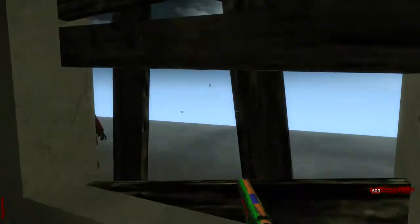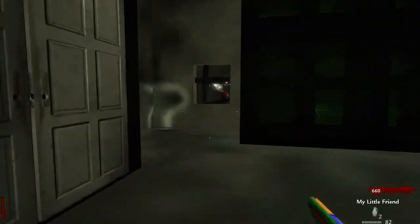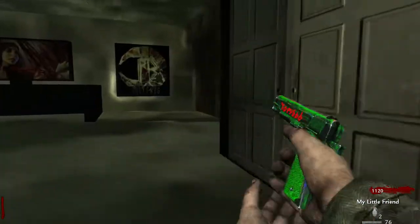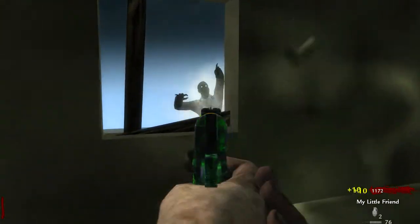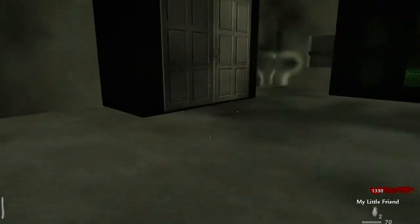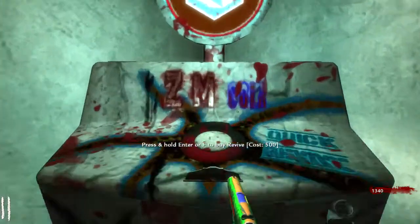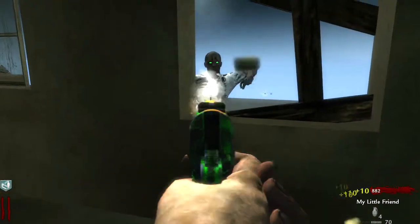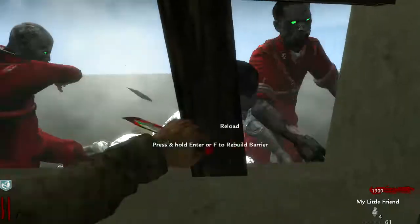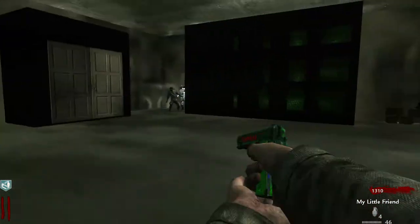As I was saying, this map is called Bullfrog. It's made by Bullfrog Funtime — I believe that's his name — over at CustomZombies.com. Link will be down in the description to download this map, and this is the map maker's first map, so it should be awesome. He's got a few custom guns in here: the My Little Friend, which is a 3-round burst pistol; the Graveo, which is fully automatic; and the M1 Garand, which is also fully automatic. It has all World at War and Black Ops perks, and Quick Revive does work on Solo. This has no Easter egg ending, and I believe he said there are dogs.